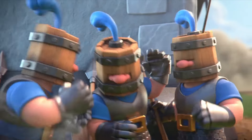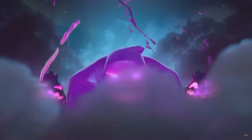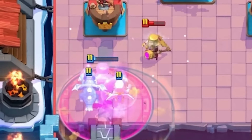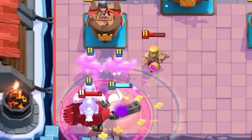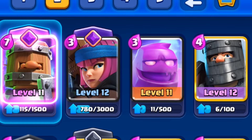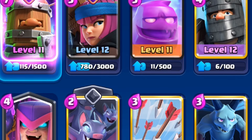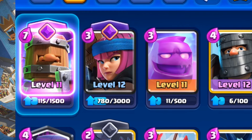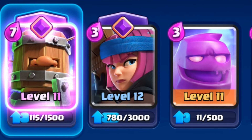Ladies and gentlemen, we are going to be playing with this new Elixir Golem plus Evo Royal Recruits deck. It is absolutely insane. You have the Elixir Golem that tanks the enemy tower shots while the Evo Royal Recruits run in and destroy the tower. This deck consists of the Royal Recruits, the Firecracker, the E-Golem, the Dark Prince, the Mother Witch, the Bats, the Arrows, and the Minions. If you only have one of the Evos, pick the Royal Recruits.